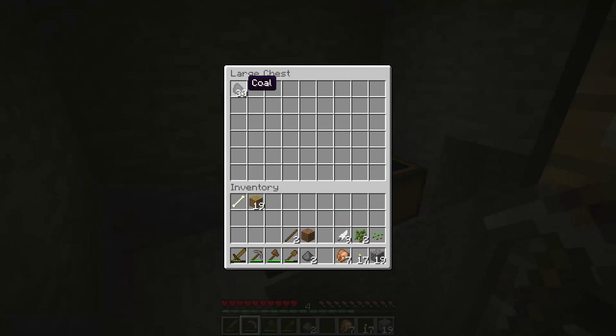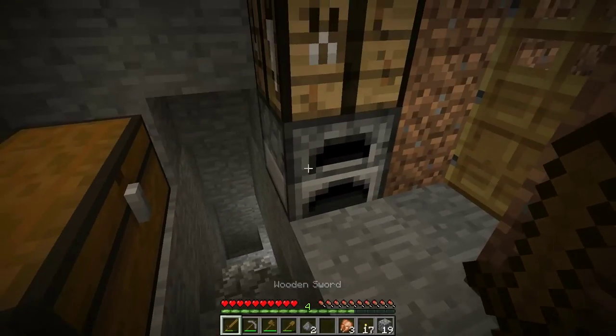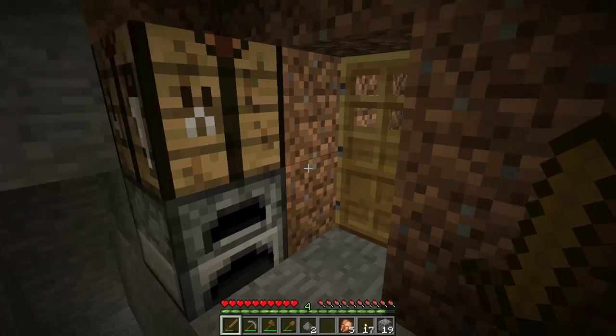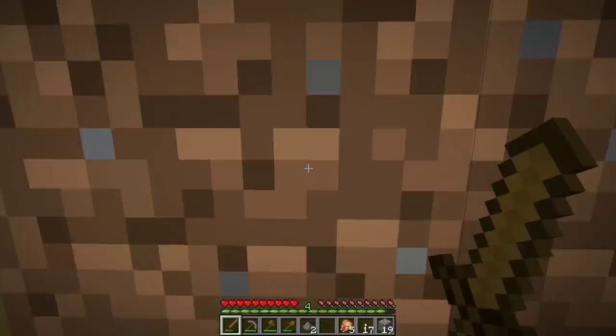We're going to place half our coal in the chest, half the wood, and half the food — just so if we die we don't lose everything. I'm actually going to take most of the food, put it in there, and take like five chicken with us. Now it is day and we're going to go ahead and adventure out.